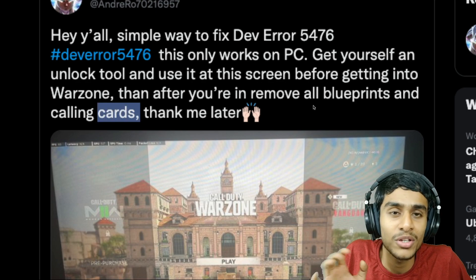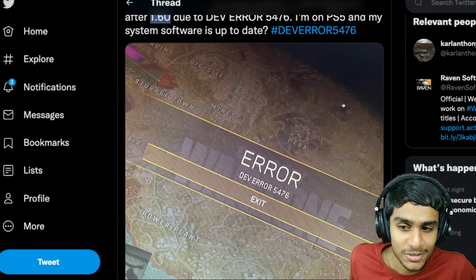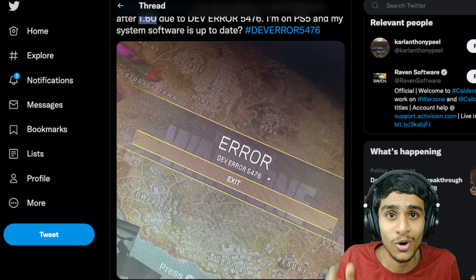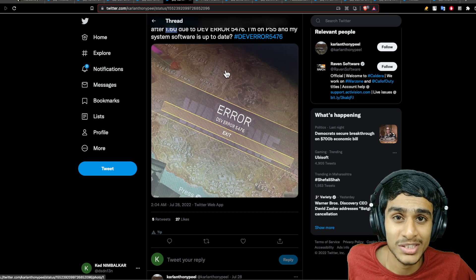This dev error occurs due to blueprints, calling cards, and some of the skins on the weapons. Many people are playing Warzone right now without any worries because they are not using certain blueprints, calling cards, emblems, and skins. The reason you are getting dev error 5476 is that you have those blueprints, calling cards, and all those things loaded up in your game. With the latest update 1.60 in Warzone, Raven Software changed a few things, and if your game tries to access those blueprints, calling cards, and emblems, you will definitely get dev error 5476. You need to remove those calling cards, emblems, and all that stuff which is causing this error.